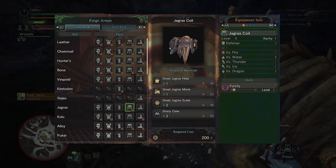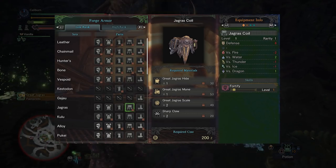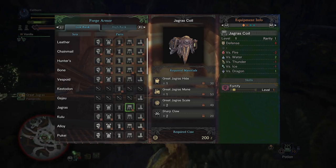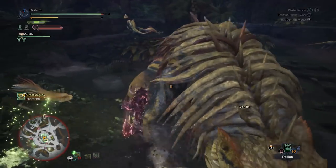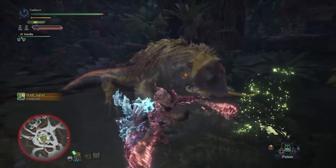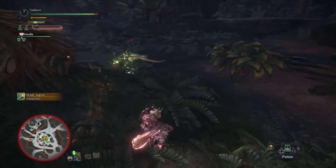Afterwards, you'll want to look into picking up the Jagras coil. This provides Fortify, which gives you an attack and defense bonus if your HP reaches 0 and you're carted back to camp. Fortify is a nice bonus for new players, and even veteran players will cart occasionally. It's a good pickup for all weapon types.